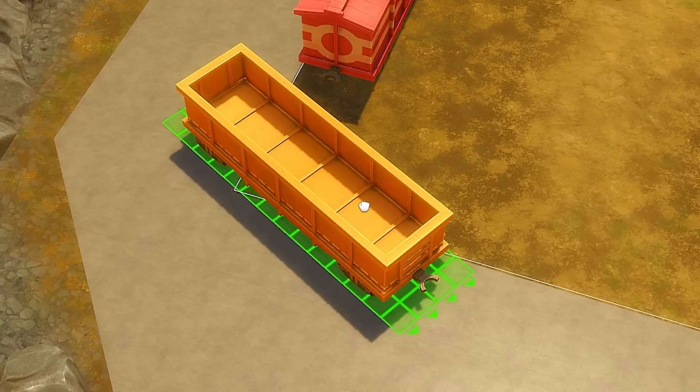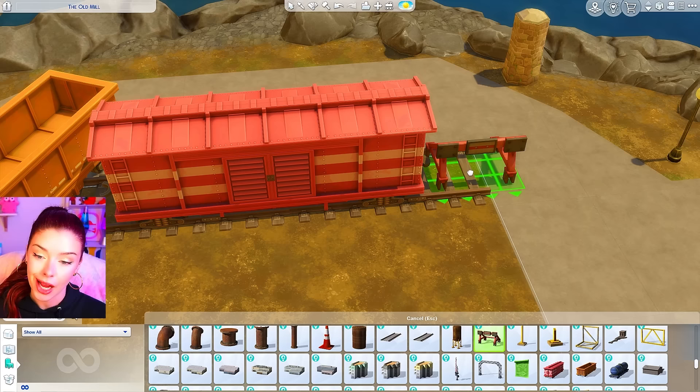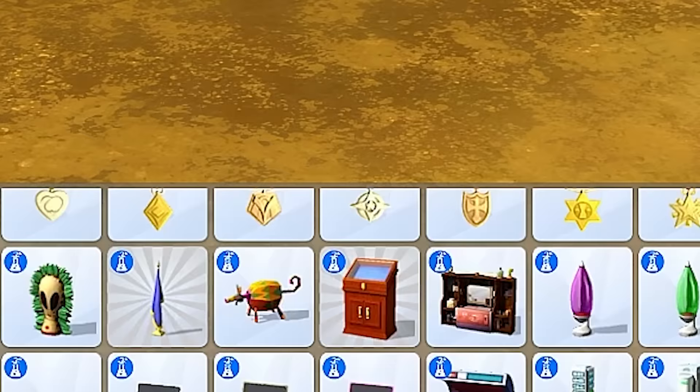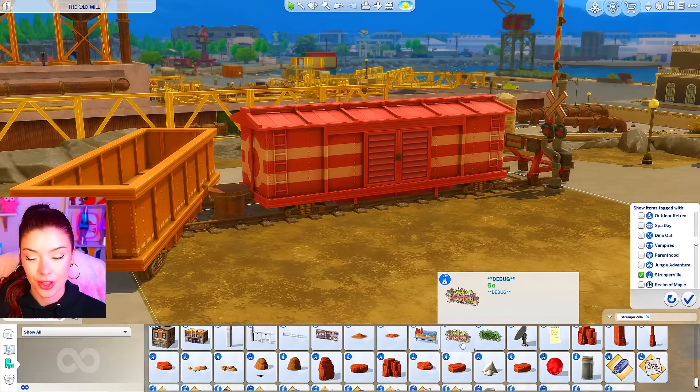I don't want them to take up too much room, so I'm just going to try and slide them over to the edge of the lot. We've also got the train tracks that we could put underneath, and we can add this piece here — basically just trying to mimic what's going on around the rest of the world. There's also some cool debug graffiti hiding in Strangerville. There are other options in the game, obviously, but I really like these ones.